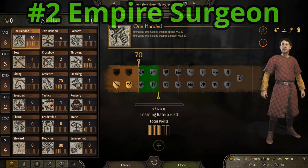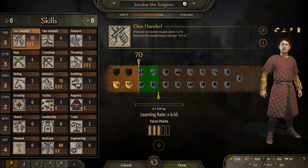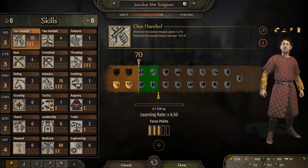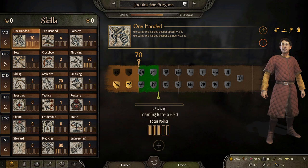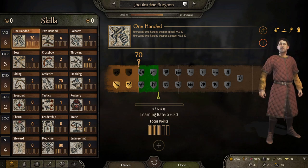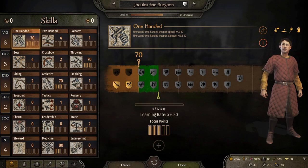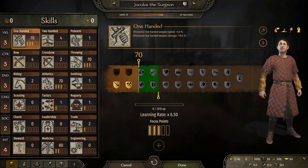Number 2, Empire Surgeon. While the Empire Surgeon does not have as much medicine as the Aserai Scholar, where they differ is in their levels. Most of the time the Empire Surgeon is going to be 3 levels lower. Therefore, the Empire Surgeon is going to be able to get more points in the other areas they currently do not have. And that is why the Empire Surgeon gets the nod just barely over the Aserai.